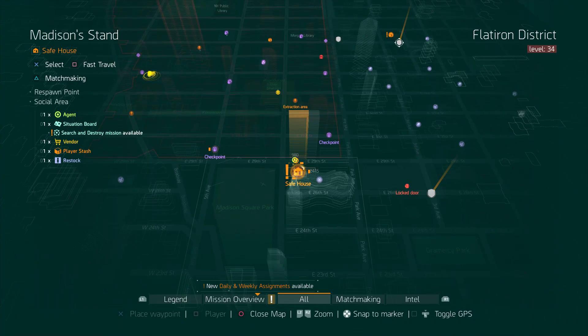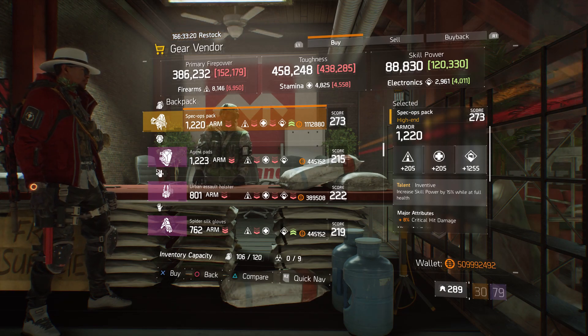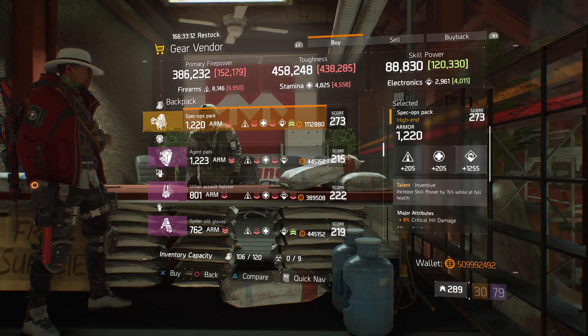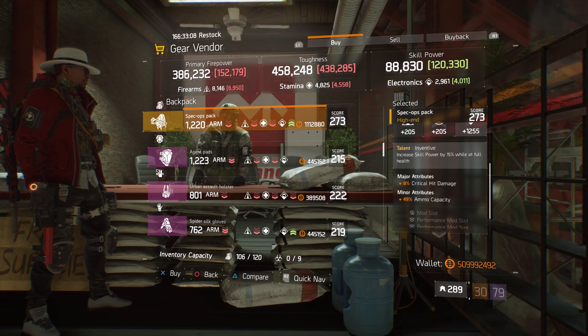For our next gear item, we're going to head over to Madison's Stand. Here the gear vendor has a Spec Ops Pack with the talent Inventive on there. It has a gear score of 273. The armor is 1,220, its roll for electronics is 1,255, and the attributes are crit damage and ammo capacity.